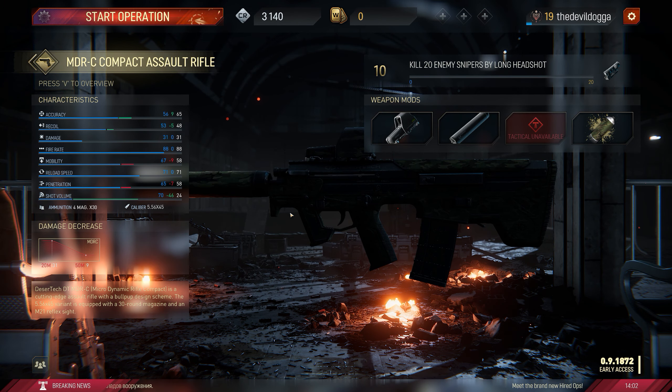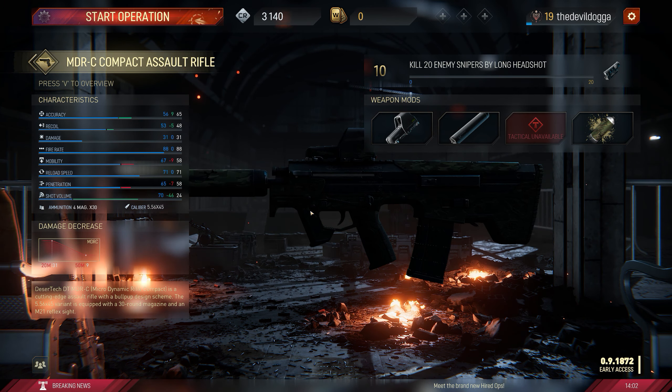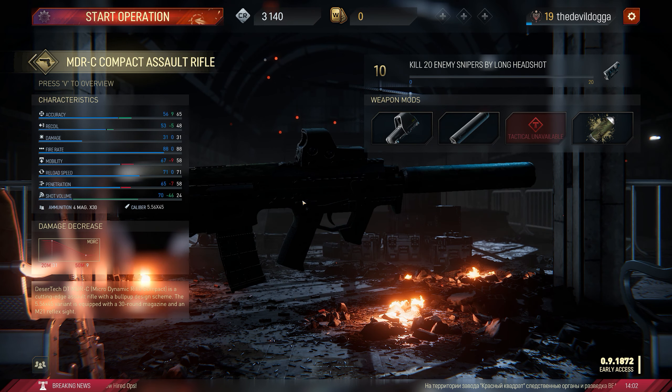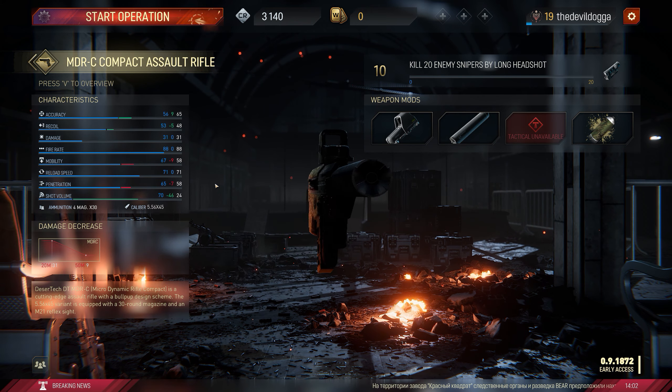What's up guys, DevilDawgGamer here. We're back with some more Hired Ops and we are doing some more of the Recon class. Today we are looking at the MDR-C, the MDR Compact version, which is unlocked at level 4 for the Recon class, and it is the first 5.56 that you get for the Recon.